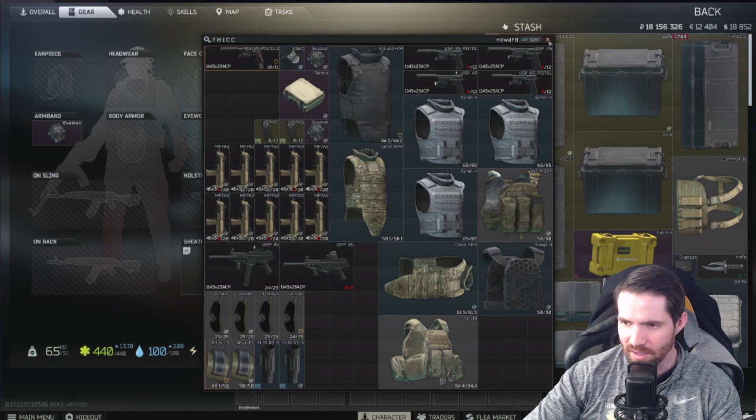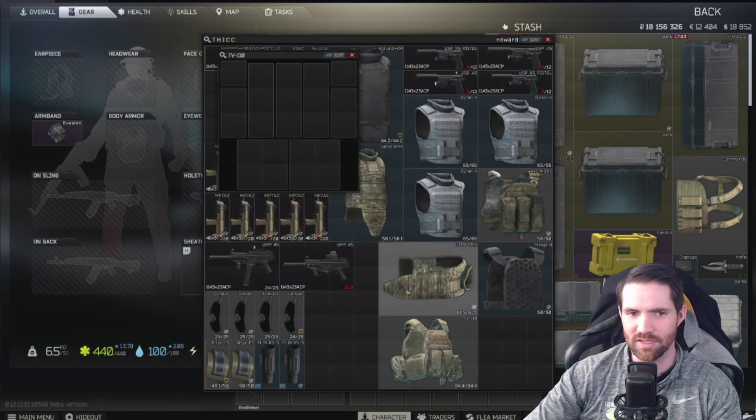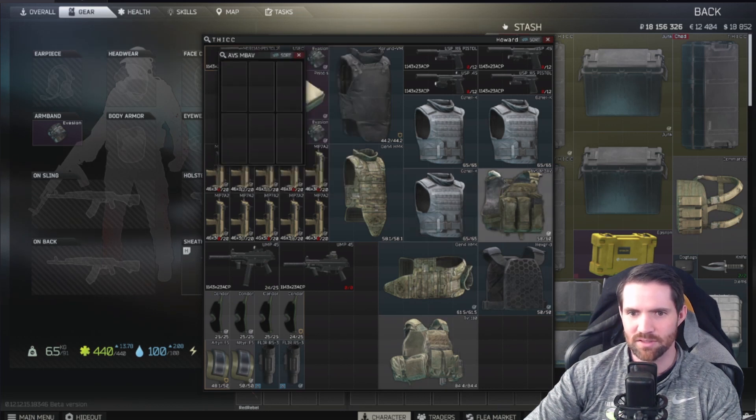The last thing I want to cover regarding armor is repairability. The TV-110 is a level 4 armor with 85 max armor points and repairs extremely well. It was at 85, I died with it going down to about 61 armor points, and I repaired it back to 84.4 — basically brand new. Also note the TV-110 has a lot of inventory slots, which is a nice bonus compared to a level 6 armor that has far fewer slots.